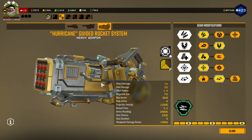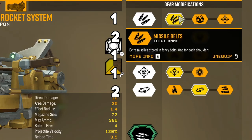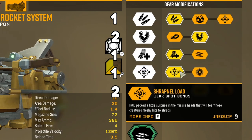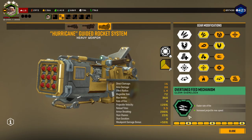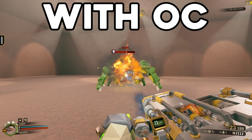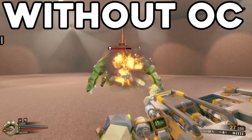So I have the Hurricane here. How I have it built: more Total Ammo in Tier 1, Armor Breaking in Tier 2, more Magazine Size in Tier 3, Weak Point Bonus Damage in Tier 4, and Stun in Tier 5. For the Clean Overclock, I have Overtuned Feed Mechanism. What it does is give me a faster rate of fire and an increase in Projectile Speed — so it's like Jet Fuel Homebrew, but at home.